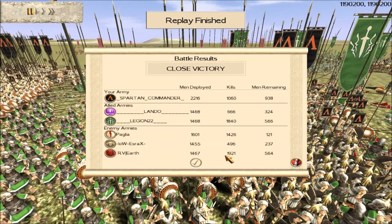It's a close victory, as we probably thought — very, very close. But I'd like to draw your attention to RV Earth's kills: 1,921 — only 79 kills off 2,000 in a 3v3, which is really, really good. Well played to Legion 22 as well with 1,840 kills. Lando and Esrax probably didn't get the kills they were hoping for. Really well done to Earth and Legion. Anyway, I hope you enjoyed this Sunday bonus battle — lots of different factions. The Spartan Commander saying bye for now!